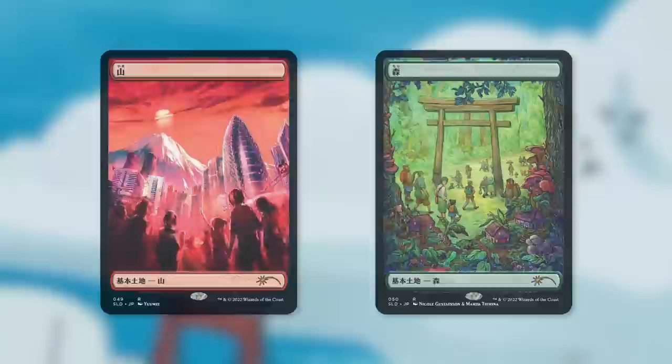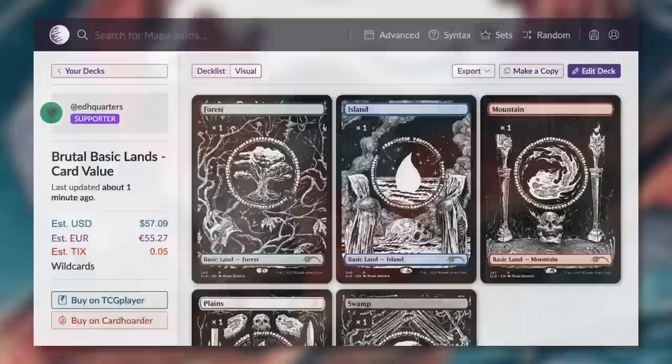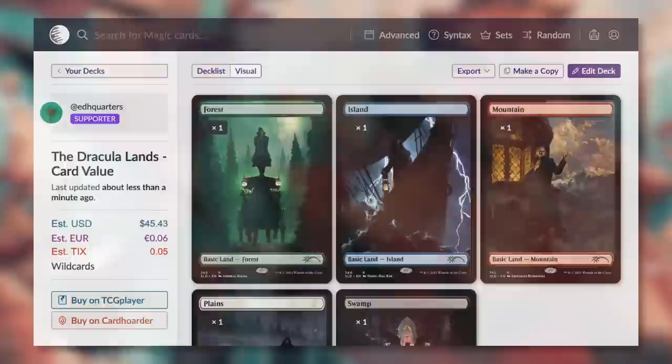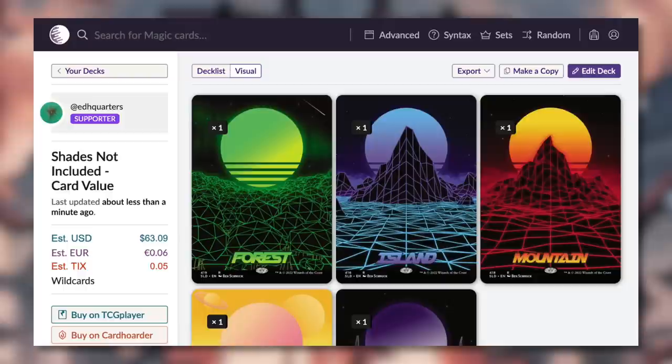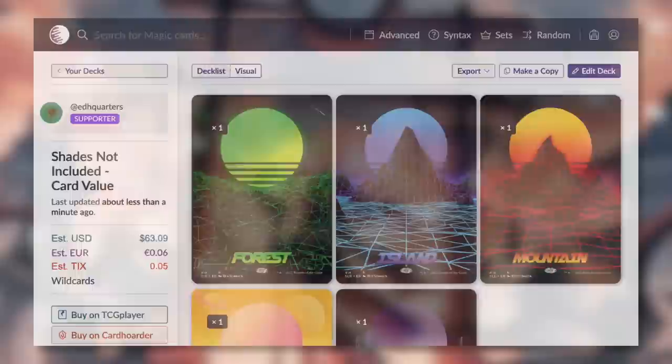Historically, let's look at similar Secret Lair drops. One of the Kaldheim Secret Lair drops with brutal basic lands had an estimated value of $57.09. The Dracula lands had a card value of $45.43 — not quite as much, but still decent value. And the highest were the 'Shades Not Included' lands at $63.09 of estimated card value. So although the base versions of these cards are technically five cents apiece, players do pay up for them. Who knows at the end of the day what the Tokyo Lands will be valued at.